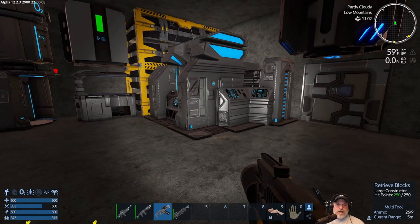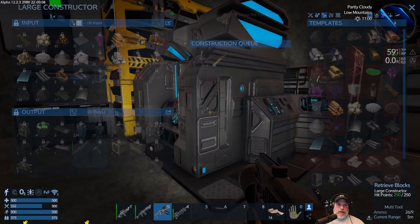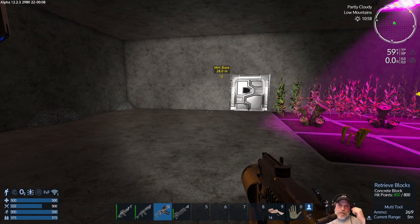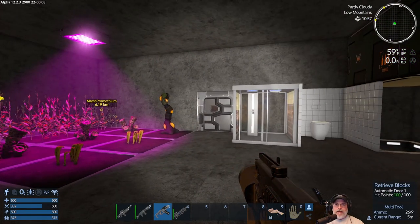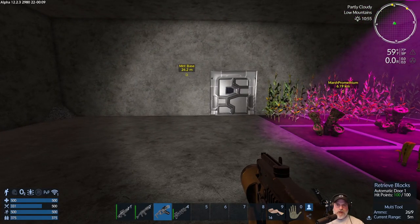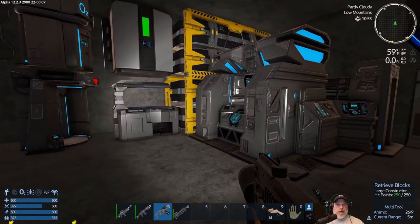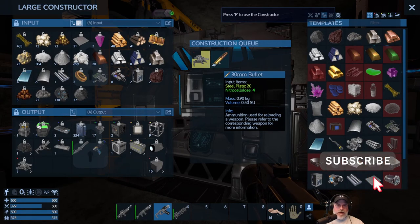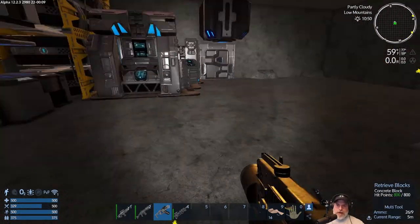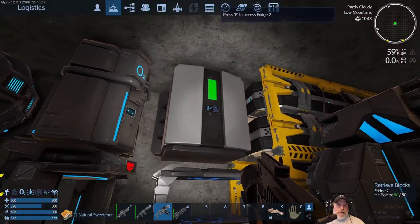We're going to do a few different things in this episode. Right now I've got one more projectile turret cooking up, and I have three here. We're going to set up some defenses and put those up on the roof. I'm thinking I might even do them as retractables, but actually there's not really any reason to do that. So we're just going to put them up there — probably just go with cannons. I've got some cannon ammunition queued up. I made just a basic ammo box for now. Looks like our sweetener is done, so let's grab that.